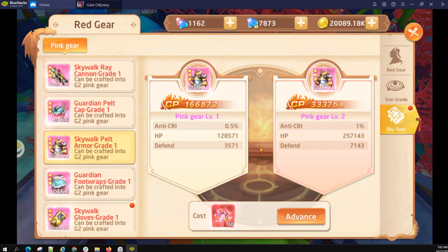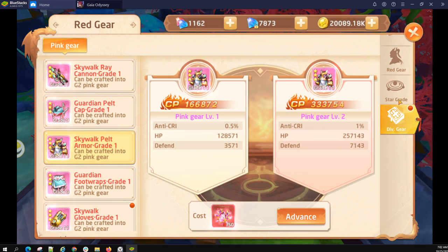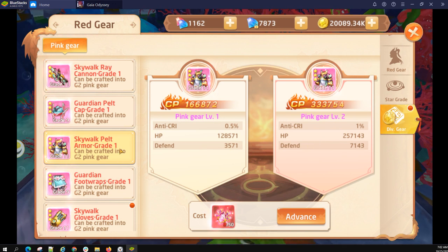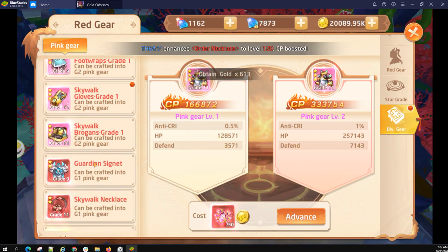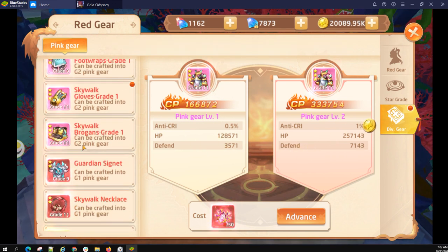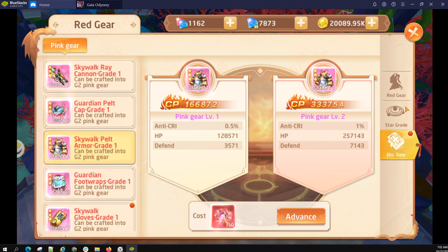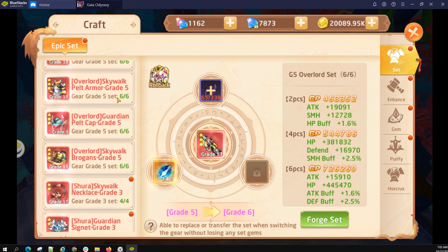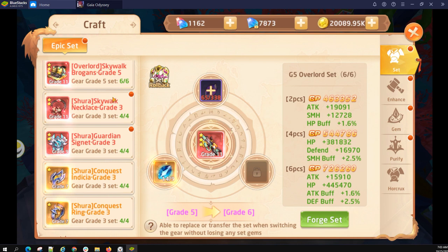The last one is the Divine Gears — that comes a lot later in the game. Let's go back to Crafting and then Set Gears. Set Gears are a very huge source of additional combat power if you know how to use them.